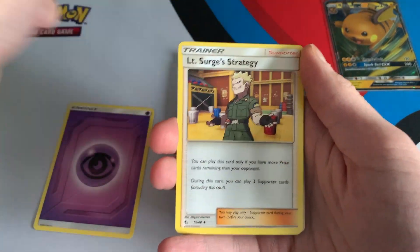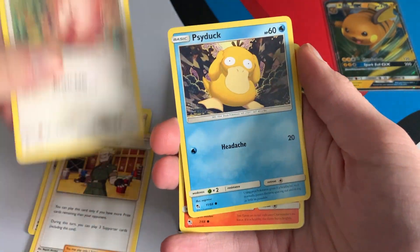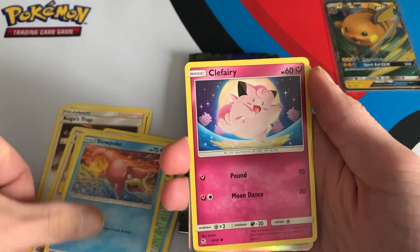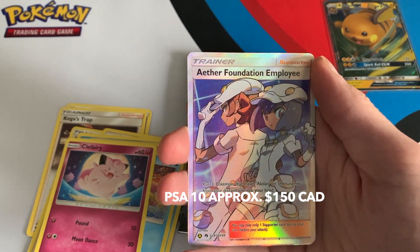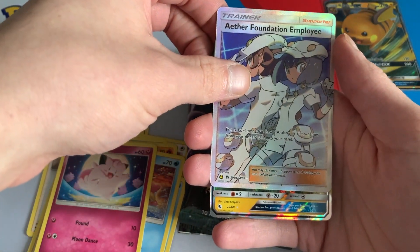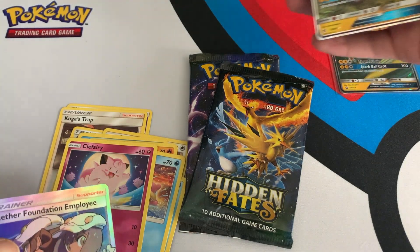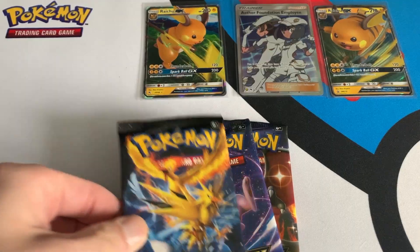Koga's Trap, Lieutenant Surge Strategy, Chansey, Psyduck, Charmander, Magic Karp, Slowpoke, Clefairy, Aether Foundation Employee — that is nice. And our last card, a Raichu GX. Look at that, we got both arts right here — we have the promo and we have this one here, 20 out of 68. Pack number two.